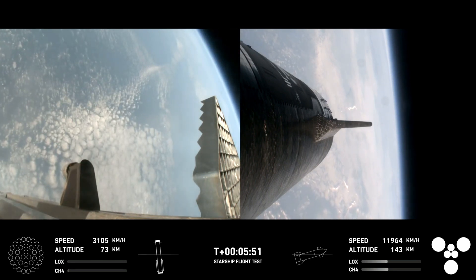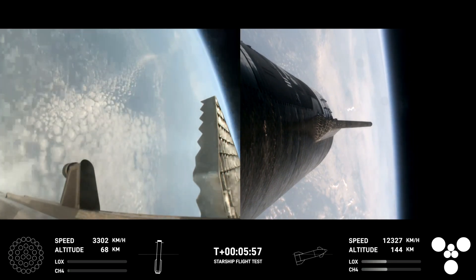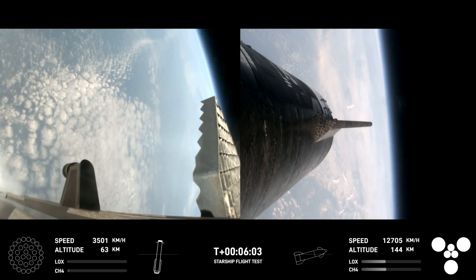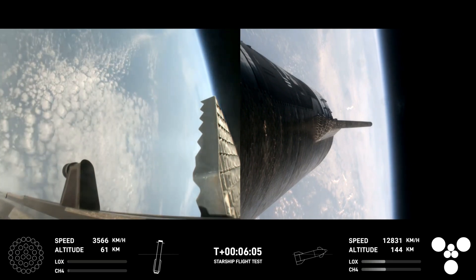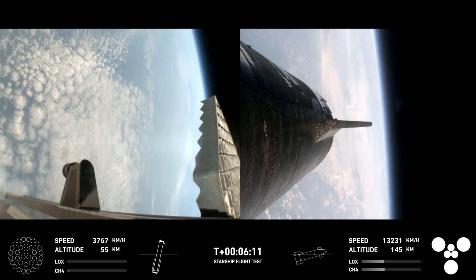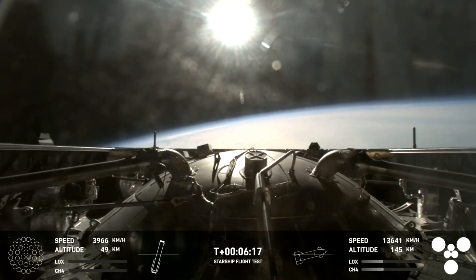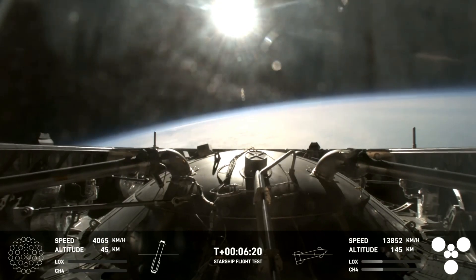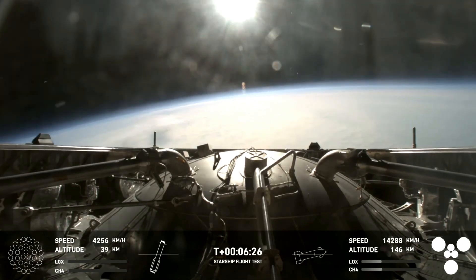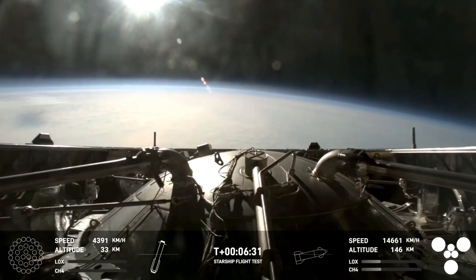These views have been looking incredible. Super Heavy has been performing beautifully today and you can hear the crowd is very excited about it. As a reminder for the booster, the primary goal today is to do a landing burn and a splashdown in the water, and we are just about 30 seconds away from that landing burn beginning. An incredible view from the forward portion of the booster — this is basically on top of the Super Heavy booster where we have jettisoned that hot stage — so now we can see this incredible view of Earth as it's making its way back down to the Gulf of Mexico.